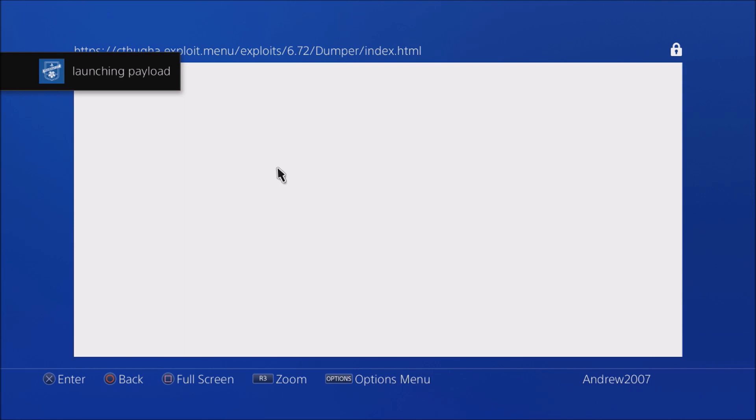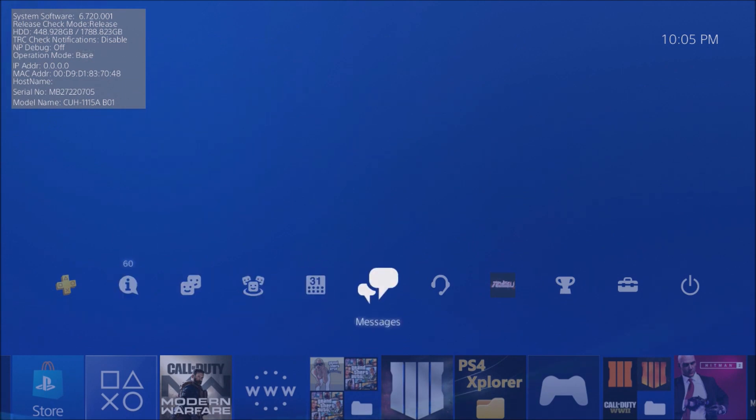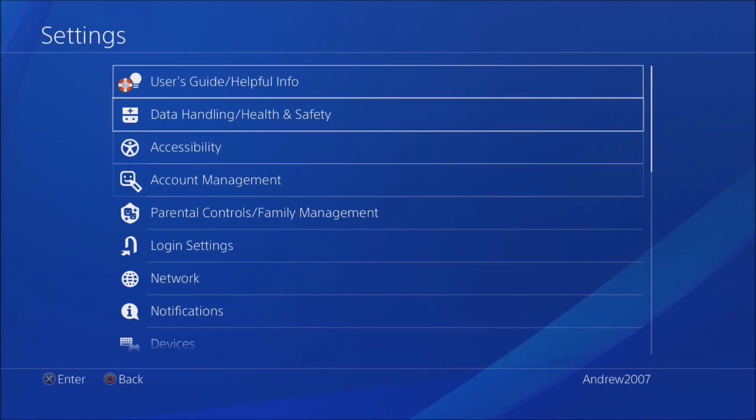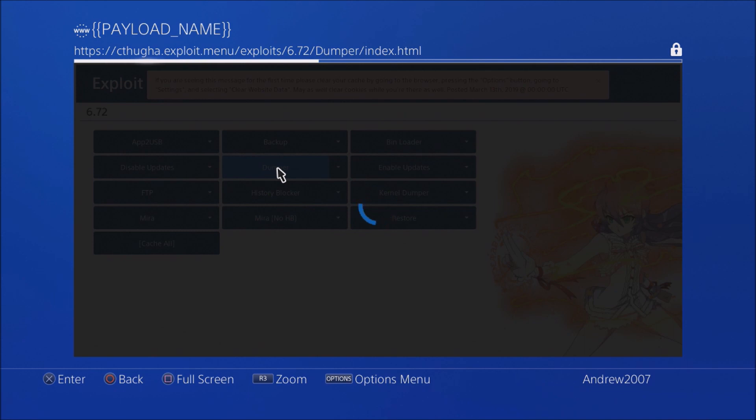Once you see all the notifications pop up, simply just wait. If you're on 5.05, you'd know that a percentage progress bar pops up during a dump. However, on 6.72, I learned the hard way that there's no timer or progress indicator. You simply wait, and when the game is completely done your console will just turn off — that's the only way you'll know it's working. I checked if my USB was heating up as one way to confirm it was actually doing something, so just make sure everything is right because nothing pops up on screen.